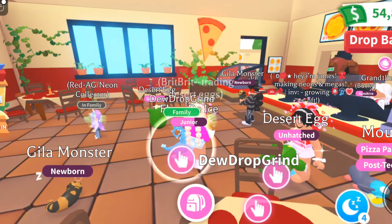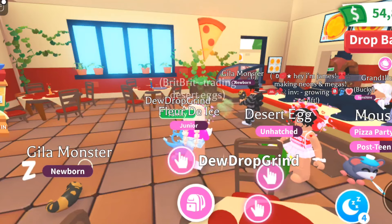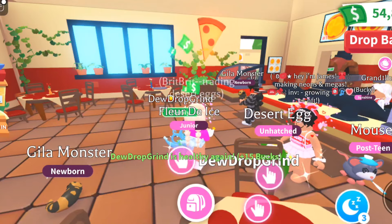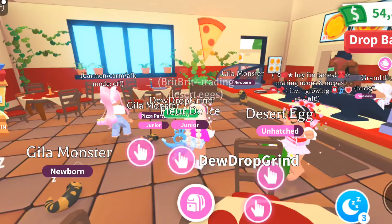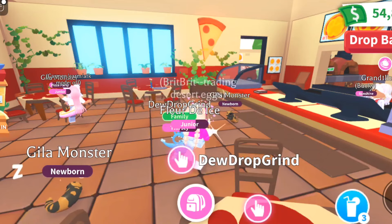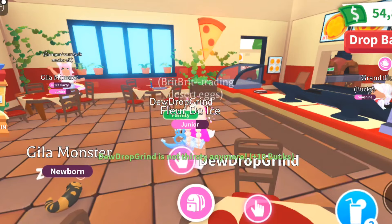It is still not too late to get a royal desert egg - you still have six days, which is what you need to place all the statues. You can still start that event today and come away with the royal desert egg in six days. Thanks for watching, bye until next time!